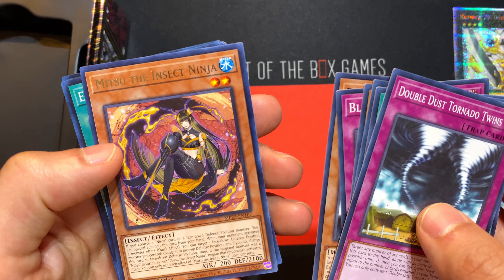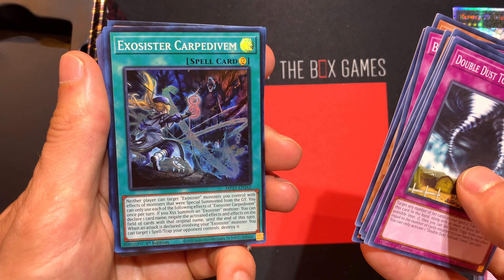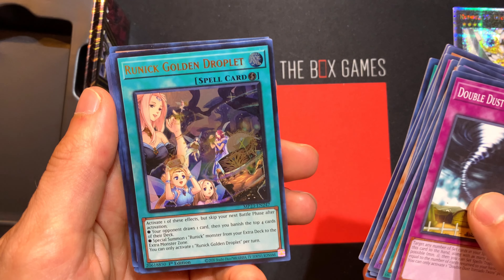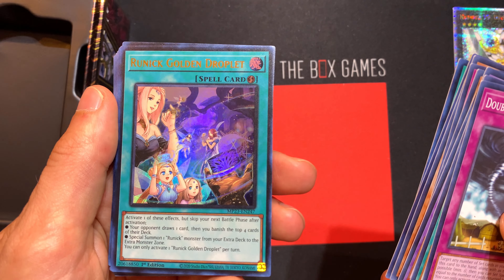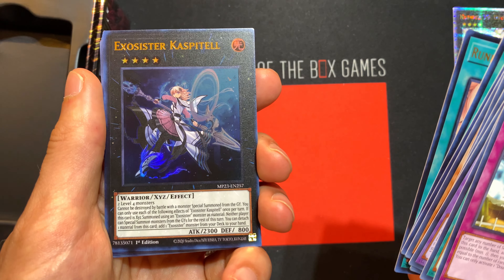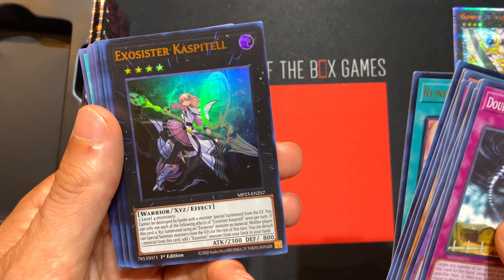Mitsu the Insect Ninja — that's a cool name, insect ninja. There's a splashy card, and those foilings look cool. I like this — I don't like whatever that other mess is. Runic Golden Droplet — that looks pretty cool too, yeah, I like that style. I really like this treatment, it's all kind of dark and creepy looking. Yeah, that's a cool vibe. Exosister — she's got 2,300 attack, that's pretty brutal.